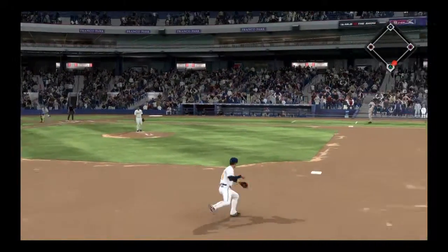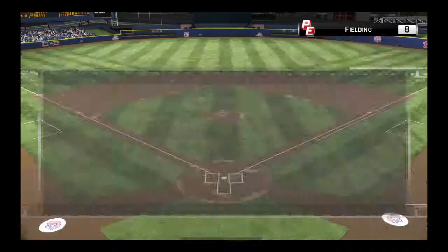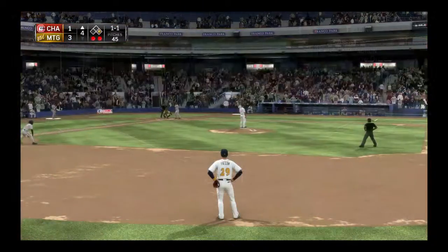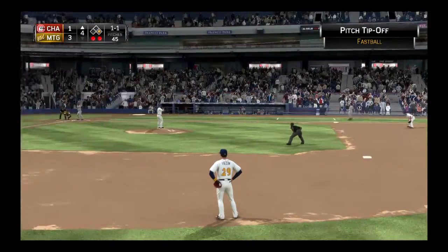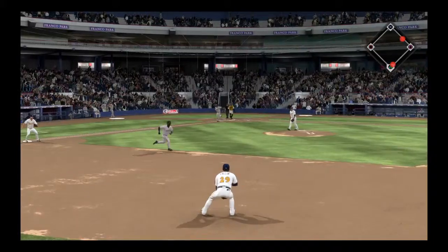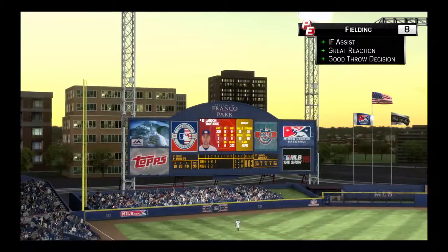Swing and a ball hit hard on the ground towards second. Throw in the dirt, but a good job of staying with it — he's retired. Then a hard hit ball to second, throw to first in plenty of time, and that batter is retired as well.